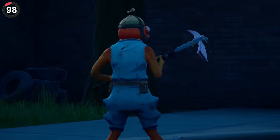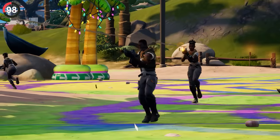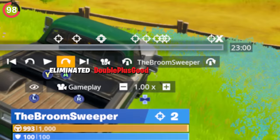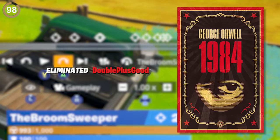Not the only AI that has some hilarious speech, because half of the bots in the game have great references — from Athena or Apollo asking which chapter's map you'd prefer, to references from famous literature like 'Double Plus Good' from 1984.